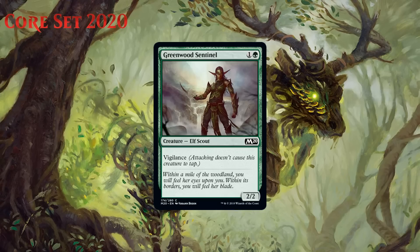Next up we have Greenwood Sentinel, which for one generic and a green is a 2/2 elf scout at common with vigilance. Another reprint from the recent past, Greenwood Sentinel is pretty underwhelming these days. A two-mana 2/2 is a D+, and adding vigilance does make it better, but not by a lot. Vigilance just isn't that impactful of a keyword on a small creature. It only gets its grade up to a C-. You'll play it when you need two-drops, but you kind of hope you'll pick up some better ones.